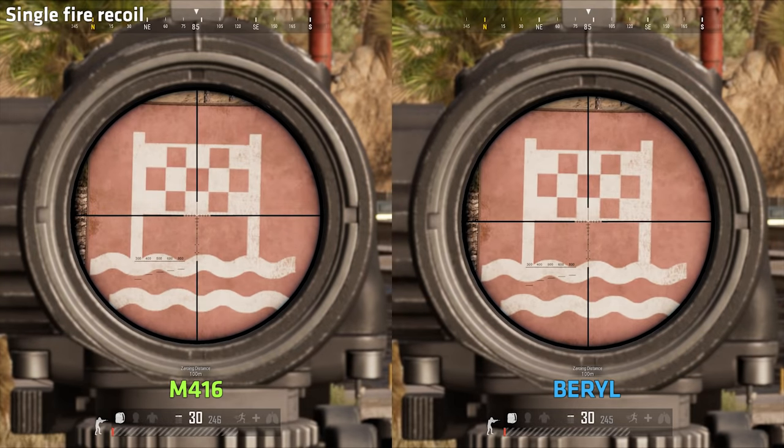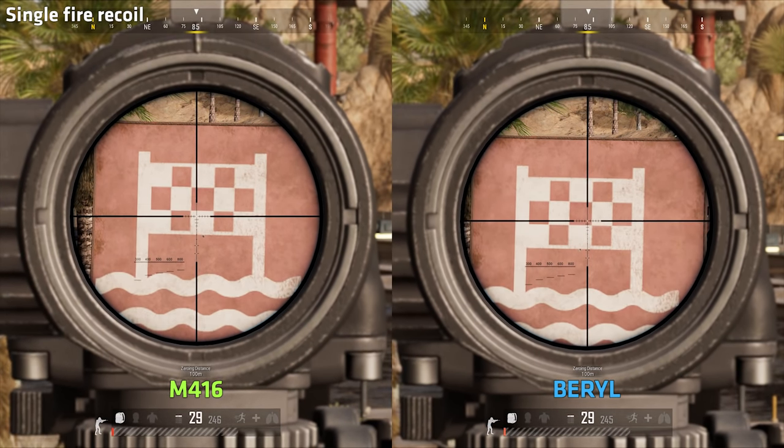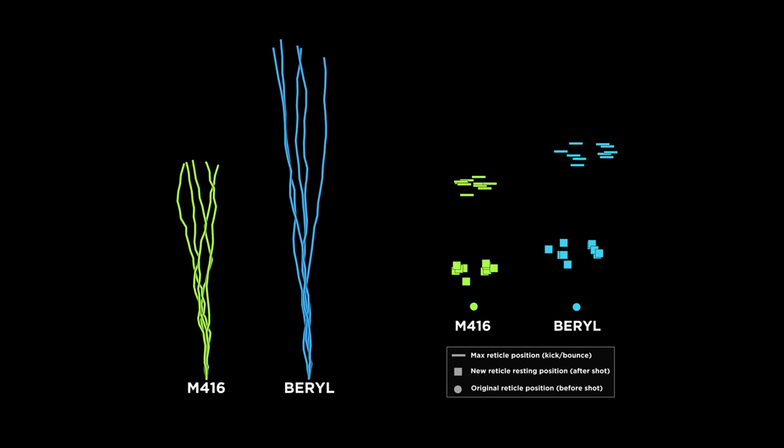Moving on to single fire, I compare the weapons' kick — or how bouncy they are — by measuring the max reticle position when firing a single shot, and then recording the new reticle resting position after that shot. When comparing the two weapons over 10 shots, the Barrel kicks 20% higher up when shooting. The spread of the new reticle position is also higher for the Barrel, which will require more realignment between shots. So when it comes to handling, the M416 is significantly more accurate and easy to control.